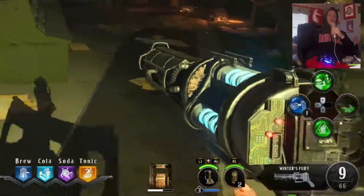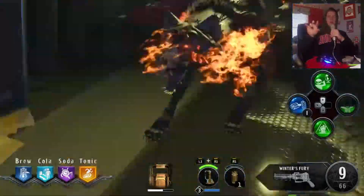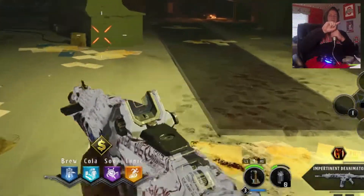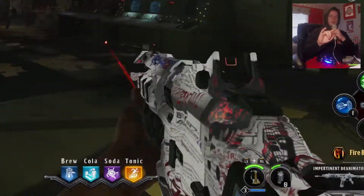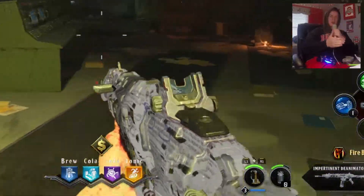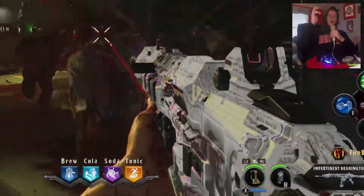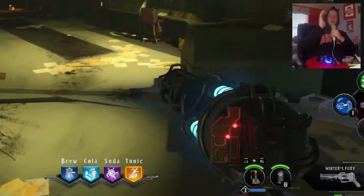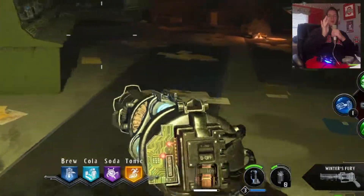Moving left on the HUD, you have Equipment — press R1 to throw it. The green bar at the top indicates when you'll get a new one. To the left of that, you have Special Weapons. The green bar at the top indicates when the special weapon is ready to use — when it says press L1 and R1, it's ready. Below that, the blue bar indicates the level of the special weapon. The number to the left of the bar shows what level it is, and the bar shows how far along that level you are.